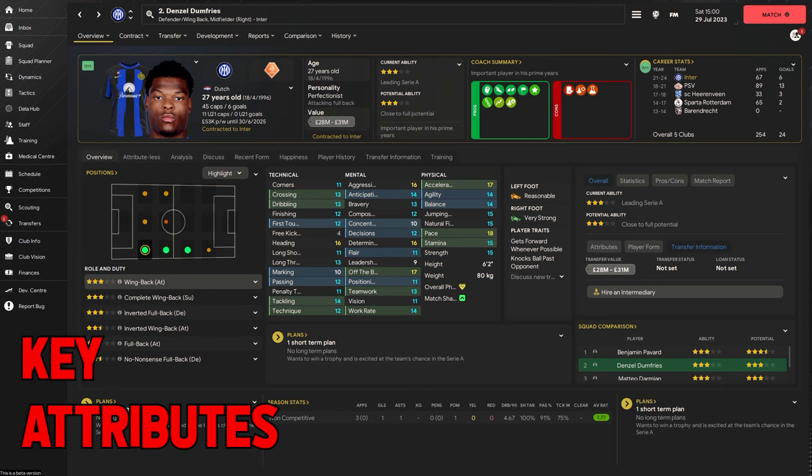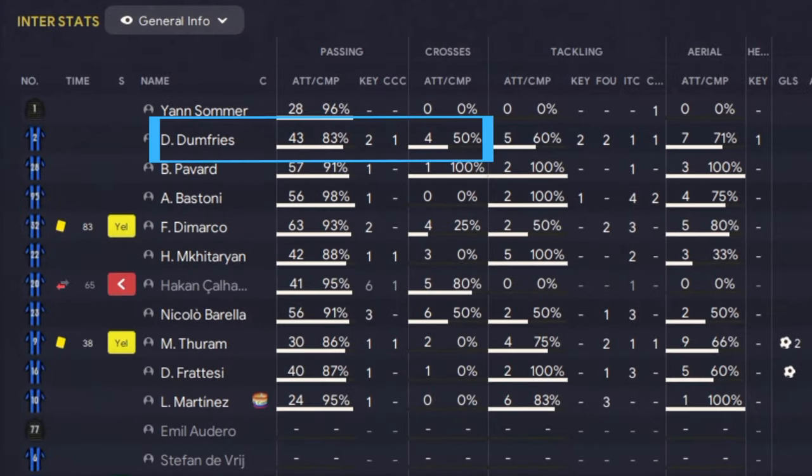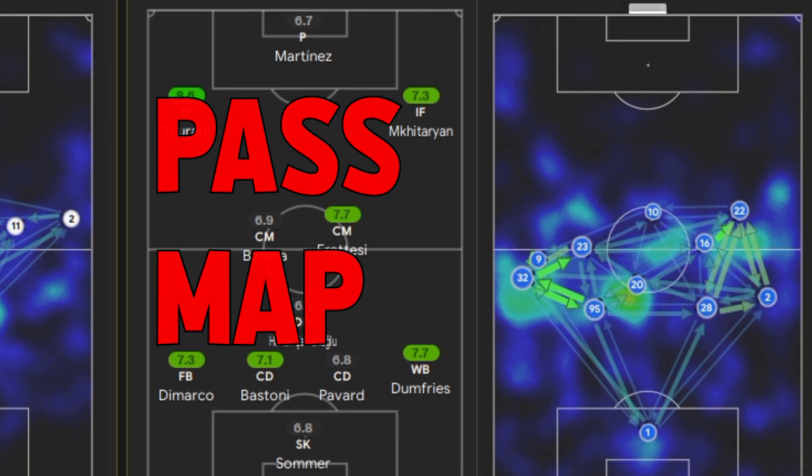Attribute-wise, the only big difference in key attributes from attack to support is a bit of expressiveness. If you look at the wingback on attack, flair is highlighted as a key attribute. Drop it down to support and everything stays the same except flair is dropped. The pass map shows a big difference from wingback on attack — you can see how much deeper he is, joining attacks in a passing sense rather than breaking through acting like a winger.